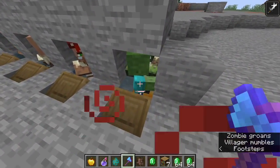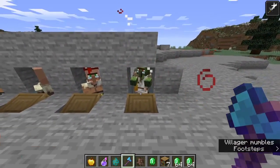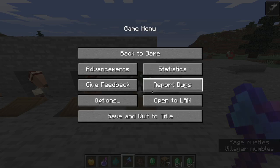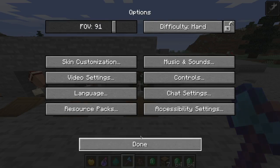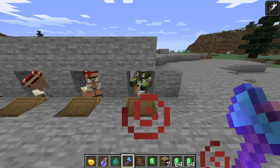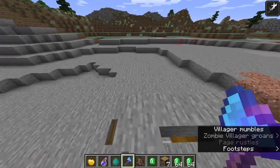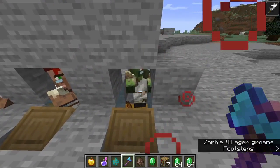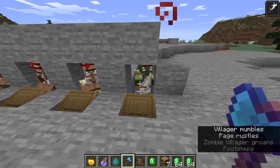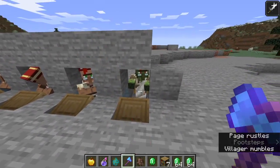We can take out the zombie with a few swipes of our axe. This guy is now zombified. You have to have your difficulty on hard mode, because it won't zombify a villager on easy mode — it has a 0% chance on easy. On medium difficulty it has a 50% chance, and on hard it's a 100% chance that your villagers will get turned into zombie villagers.